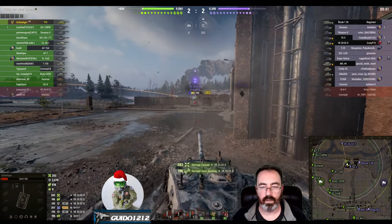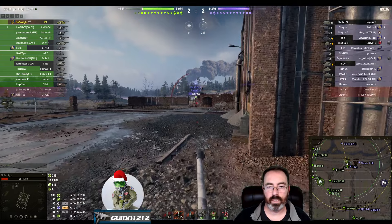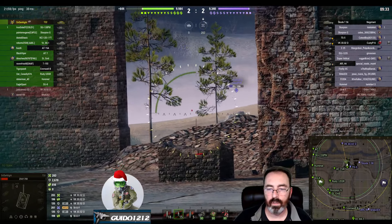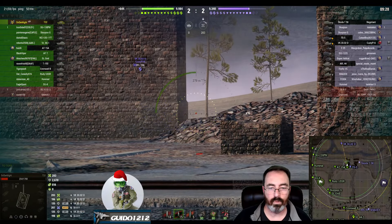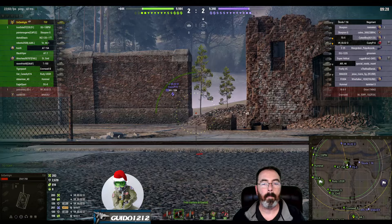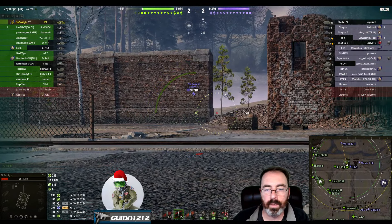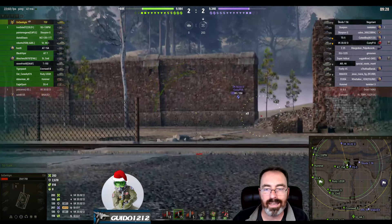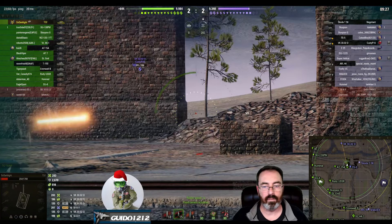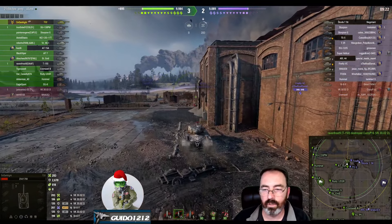Very nice — that's what you're looking for. Got the reload going, pull forward a little bit more so he can't shoot you. Don't let him have any shots he doesn't deserve. That wall is destructible — just shoot at him, put the pepper right where you think he is, right about there. Take the shot. You're going to lose some pen going through the wall but you will knock it down and then you'll see him. Somebody else decided to do it — the T-150 did what you should have done right there.